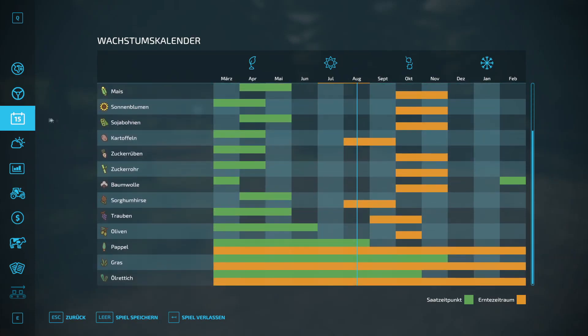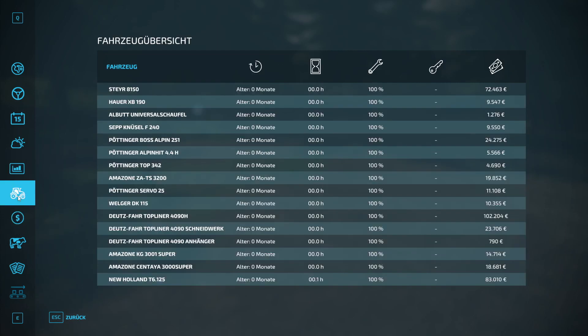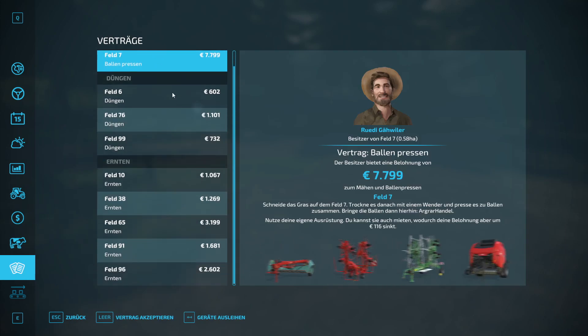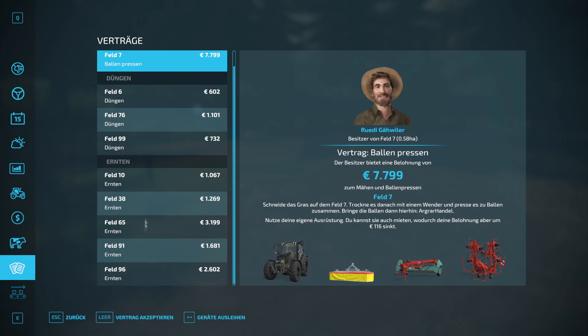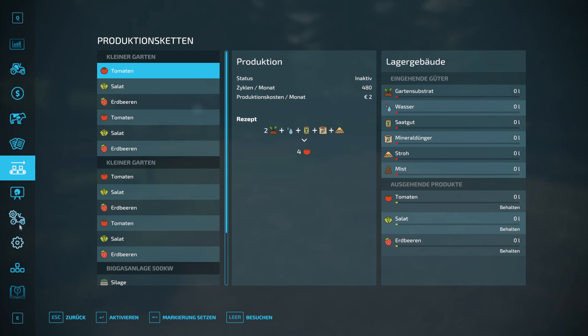We have all standard crops built in, plus additionally apples, fish, and pallets. The vehicles all look brand new. Those are the pastures we can use. Field missions are also available in good numbers — larger fields bring a bit more, smaller ones correspondingly less. With the equipment we already have, you could handle quite a few things yourself. The small gardens and the BGA can be used directly, which is nice.